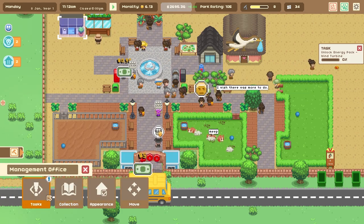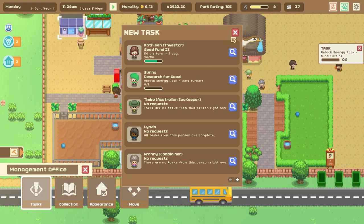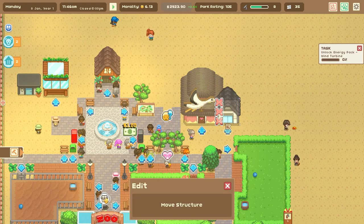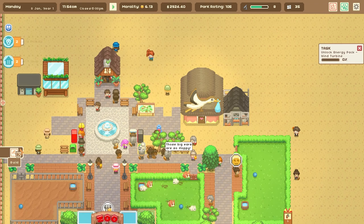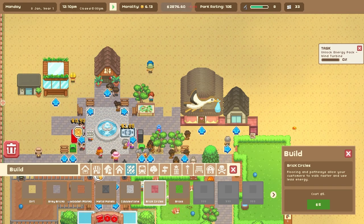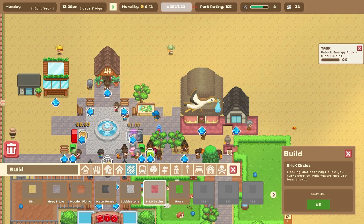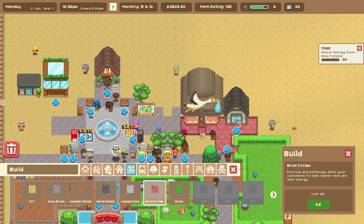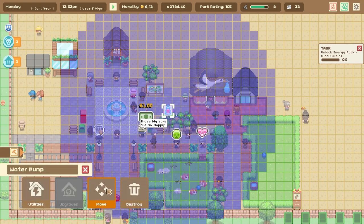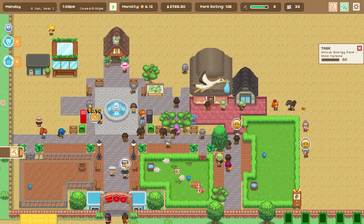We got 200 dollars reward and we should be able to get 50 visitors in our zoo now. Let's move the storeroom over here and use this brick circles pathing for staff paths — it'll be our designation for staff paths to help keep everything organized. Let's also create work zones: zone one keeper to this habitat, and zone the other keeper — Mariano — to the goose habitat. That should help them keep track of where they're going.